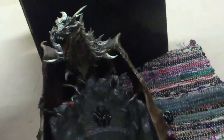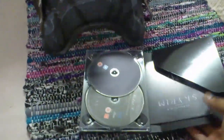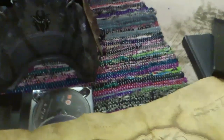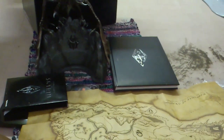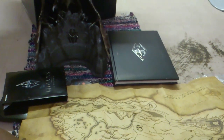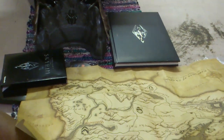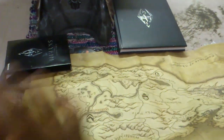So in the Collector's Edition you get the dragon statue, you get the game with a cardboard case which unfortunately is not tin, you get a lovely map which feels like a crisp 20 pound note, and you get a lovely leather-bound art book. Tell me in the comments if you think all of this is worth 129 pounds — that's how much it cost. That's my unboxing of Elder Scrolls 5 Skyrim. I hope you enjoyed it. Look forward to Skyward Sword from Zelda, which will be coming in approximately seven days — I'll be unboxing that and testing out the new Wii Remote Plus. Thank you everyone for watching!